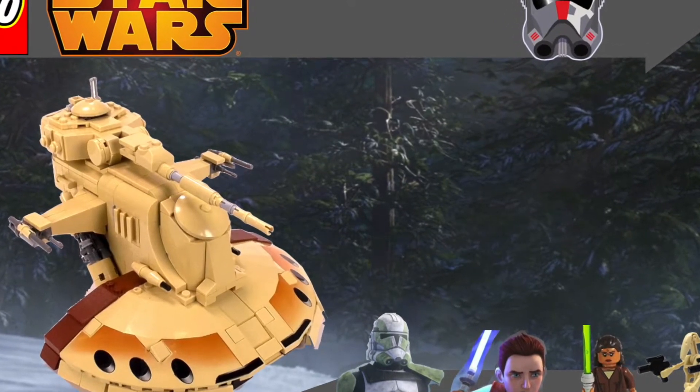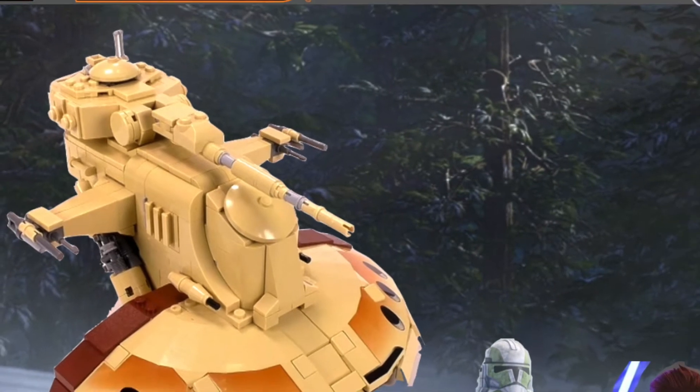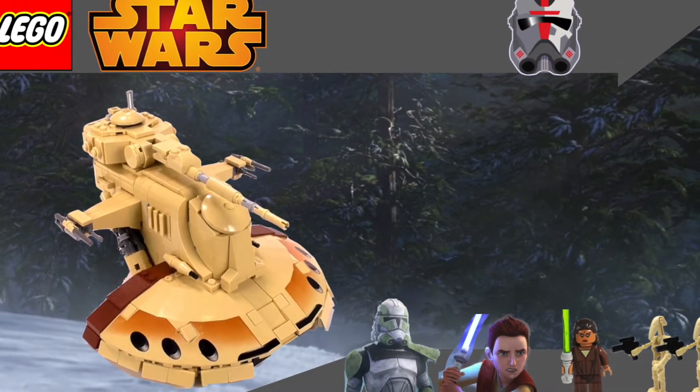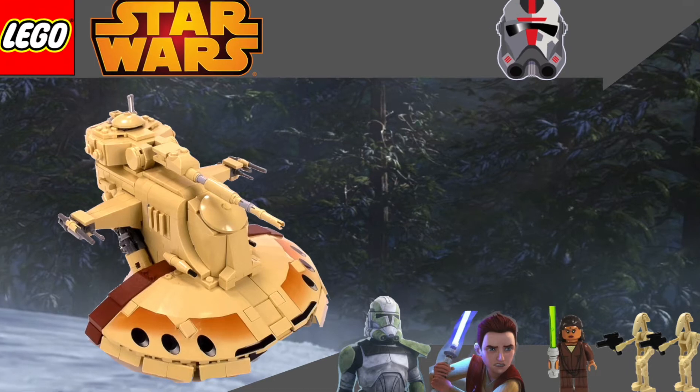My first idea is from the very first episode — it's an AAT, one of the tan ones that we see, that McGregor pulls around and stuff. The minifigures I'm thinking are Captain Grey, Young Kanan, Dibba Balaba, and two battle droids. I don't think that's very reasonable — maybe they wouldn't include Dibba Balaba, they'd probably include one of the Jedi, but if they didn't include Captain Grey in this set, I don't know how I would feel about that.